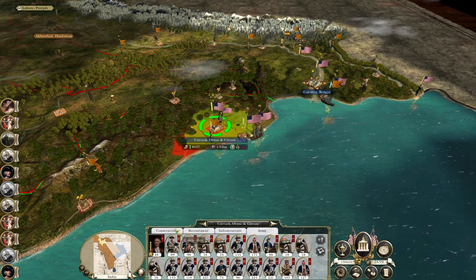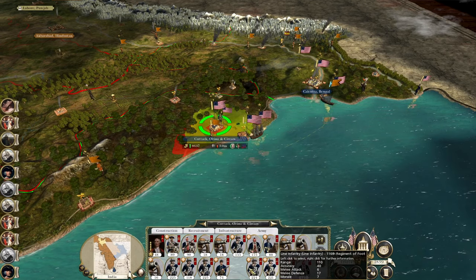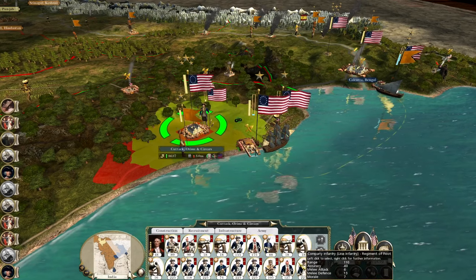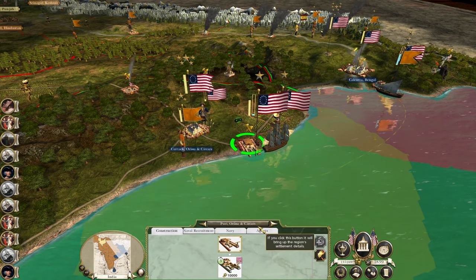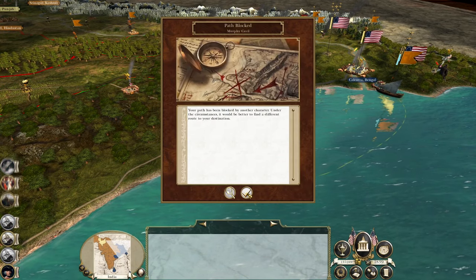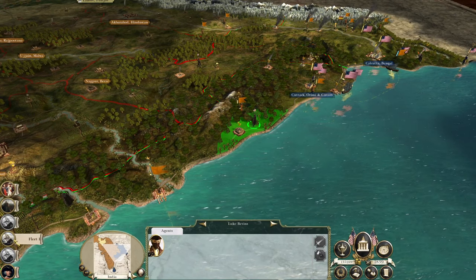Let's combine these forces. Make room for a company line infantry. Before we do that, let's take our agent here who's just landed in country — your first mission, 007, if you accept it. Got a new rake. You've already done your assassination this turn.